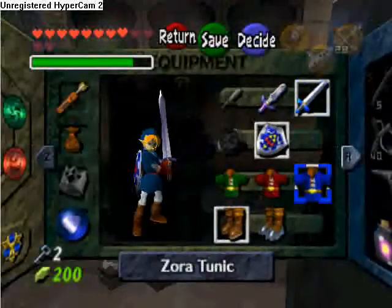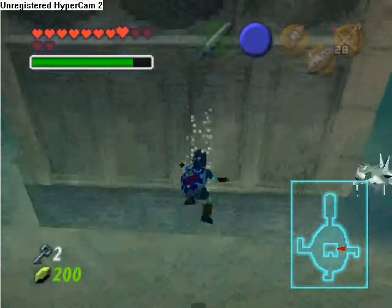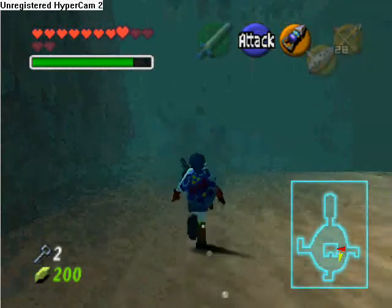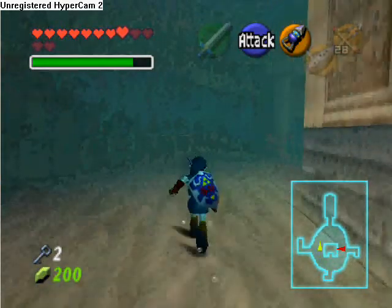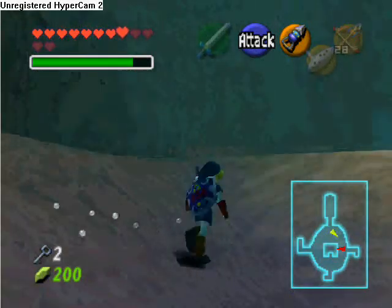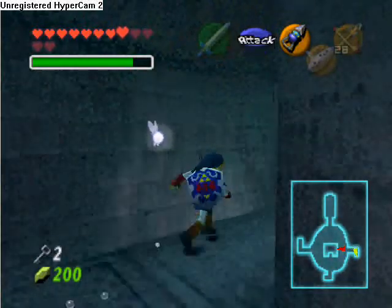Right here we actually need to head back to the first floor, because I want to do this before I forget. I accidentally took the long way here, but basically this is the place where we met Princess Ruto.